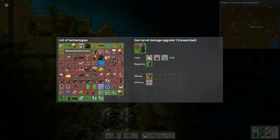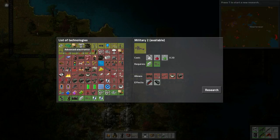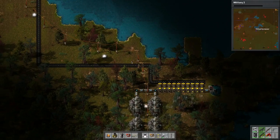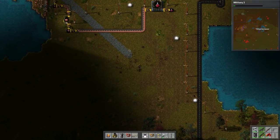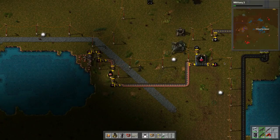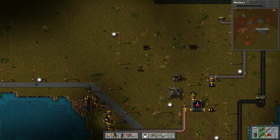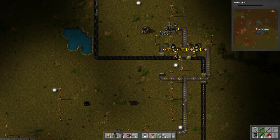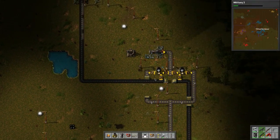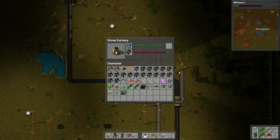We're doing the green research now too. Let's get these upgraded piercing rounds. There's grenades as well, which is good - those will probably help against the bases. I like using grenades. This is stuff I've left here, extra stuff we aren't using. Let's stock up on this stuff.